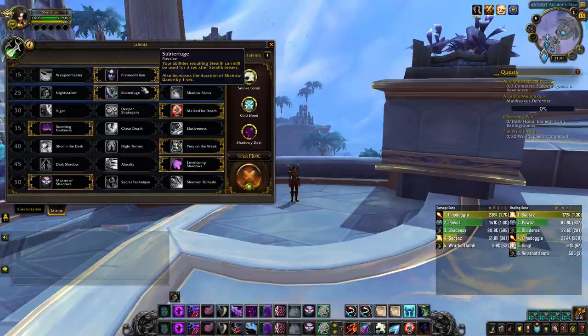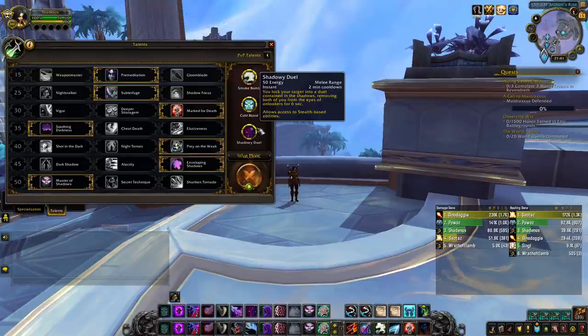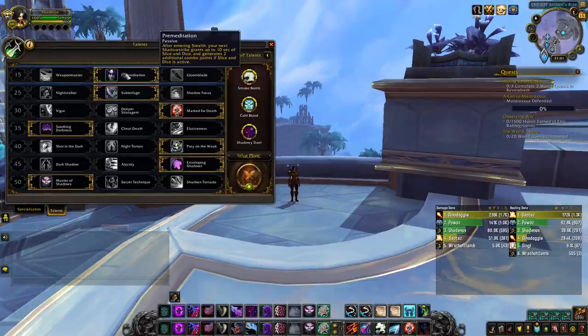Regarding honor talents, you always want to play Smoke Bomb, Cold Blood, and Shadowy Duel. Now let's have a closer look at our talents. On the first row, you have Weapon Master, Premeditation, and Gloomblade.